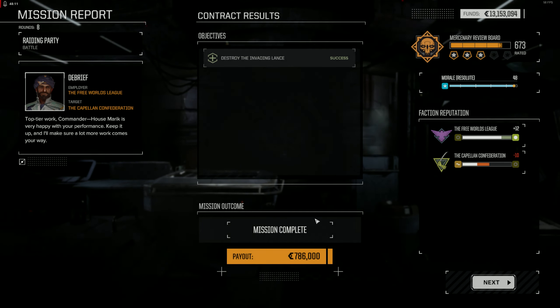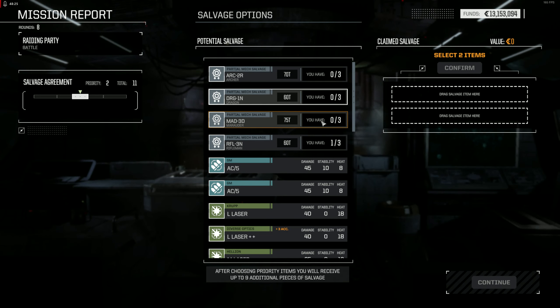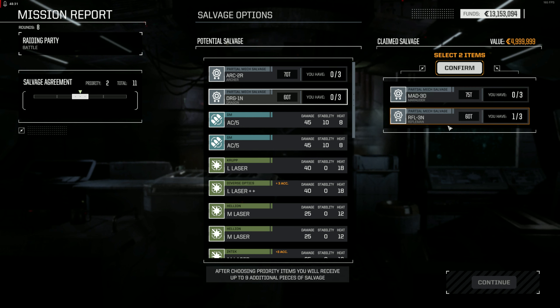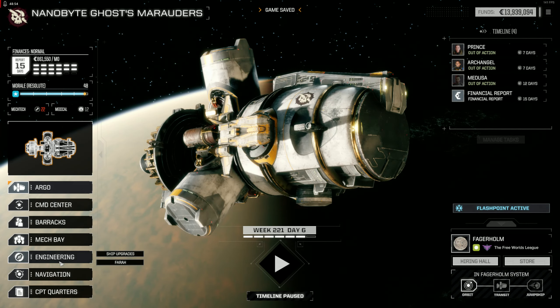That Atlas is going to take a while to fix. Two of them. Rifleman — I want the Rifleman. Confirm and get the rest given to us. We can sell these parts on the market if we want to get more money, but I like to keep the parts — I might need them. Let's go to the mech warrior bay.